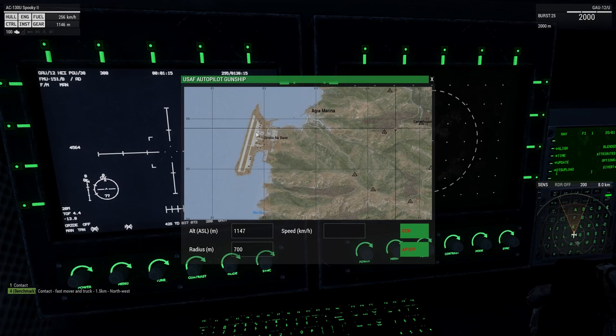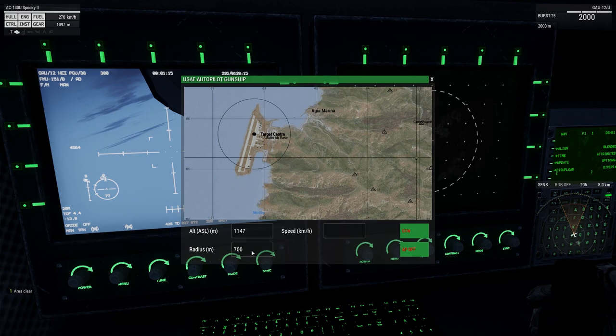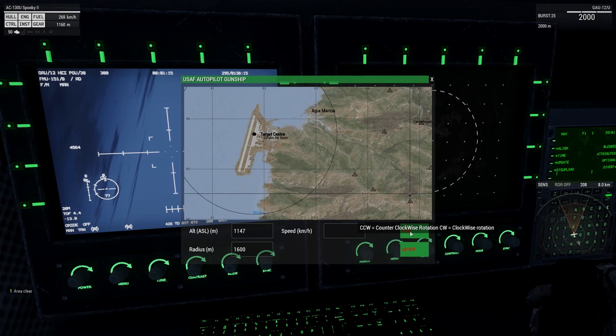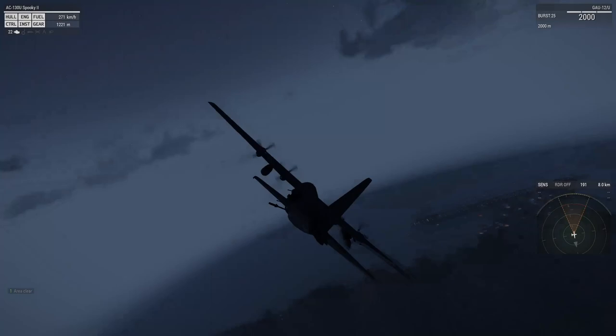Left click, then choose the altitude and radius — I usually put the radius around 1500 to 1600. It's going to loiter counterclockwise because all the guns are on the left side and the plane tips to the left. Set autopilot to on — don't forget!